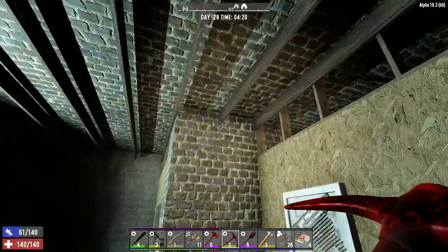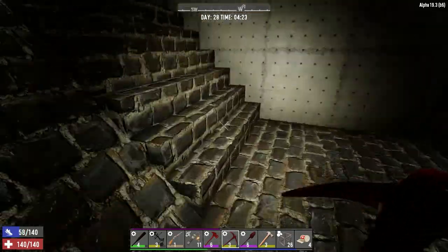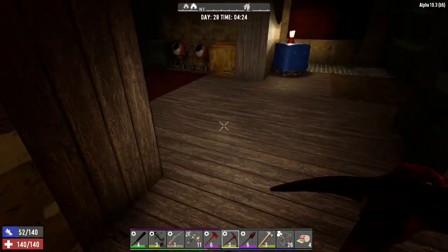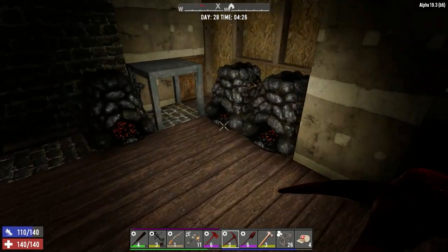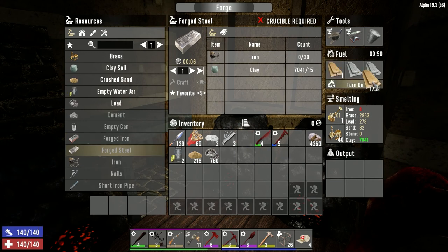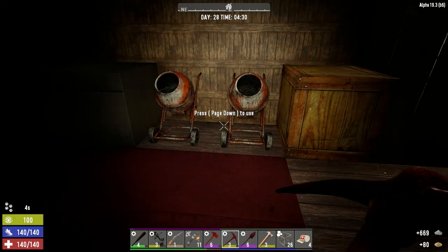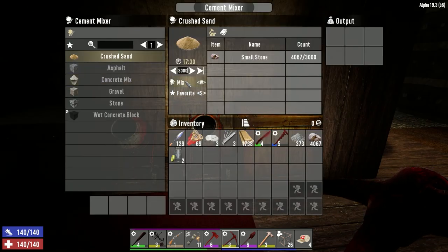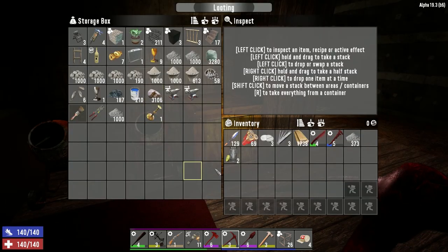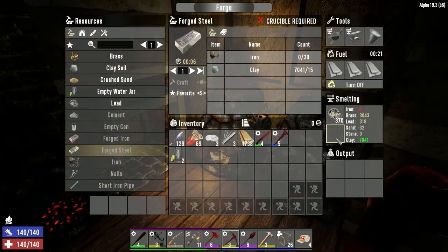Alright, we've got stuff to do today. We've got to make sure the front part of our house is set up and ready for the horde. If we've got time, we'll shoot off to both traders — we don't have to go today, we're not in dire need of anything. Let's get this lead sorted, get some concrete moving with the stone we have, and then we're going to make 3,000 concrete mix for after the horde.